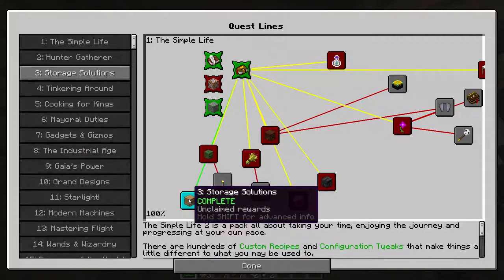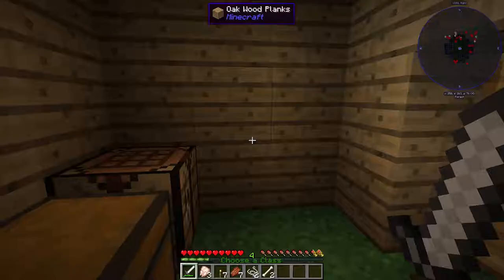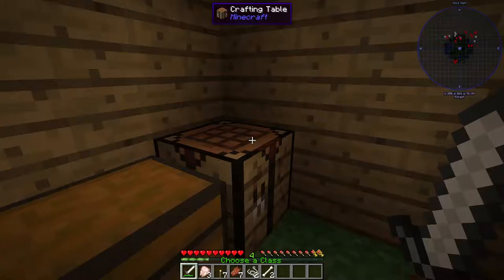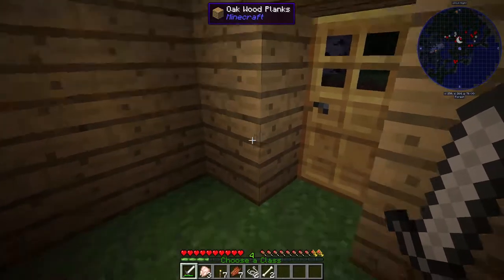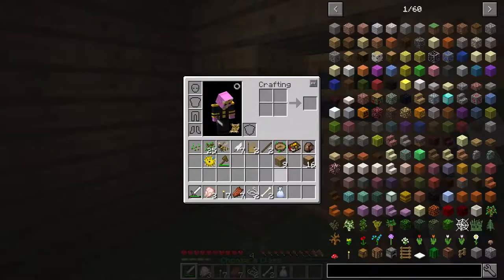First of all, storage solutions. This one is very easy — you just have to make a chest. I've already done that, as you can see right here. I'll collect the reward for that and move on.